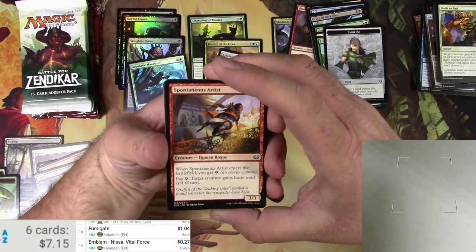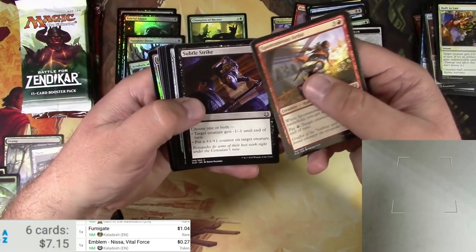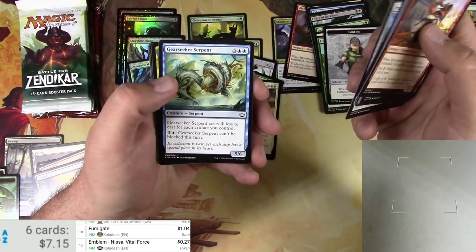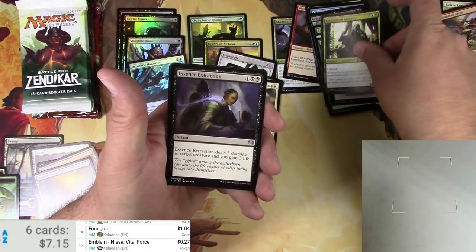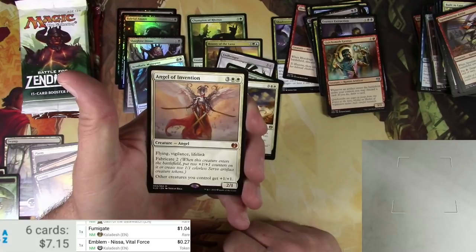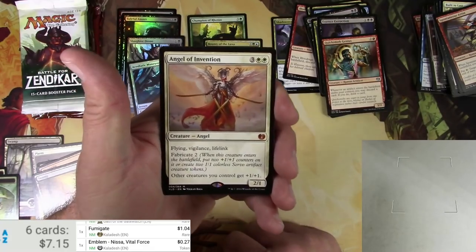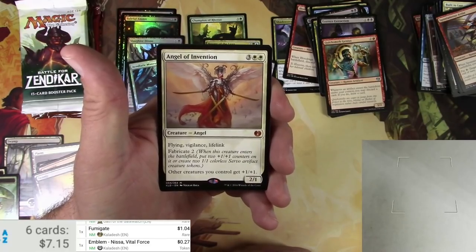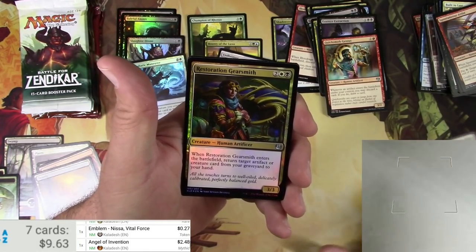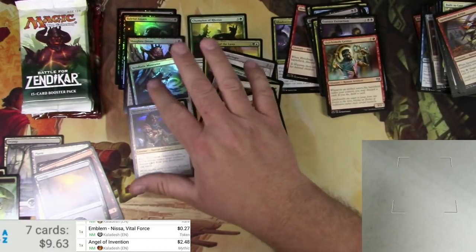I feel like there's one more in my boxes here. Maybe someday we'll find it. Blademaster - whoop, there's a foil something that is not an expedition or an invention - probably Contraband Kingpin, Essence Extraction, Quicksmith Genius. An Angel of Invention mythic! It's a five-drop angel, two-one flying, vigilance and lifelink, Fabricate two - when you fabricate you can do some stuff, other creatures you control get plus one plus one. And a foil Restoration Gearsmith - they're teasing me with these foils. $2.48 for the angel. One, two, three, four, five foils out of six packs - that's pretty interesting.